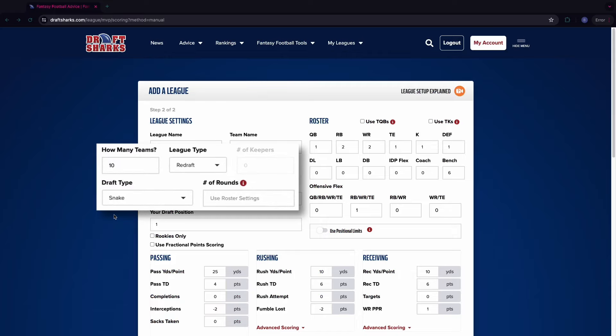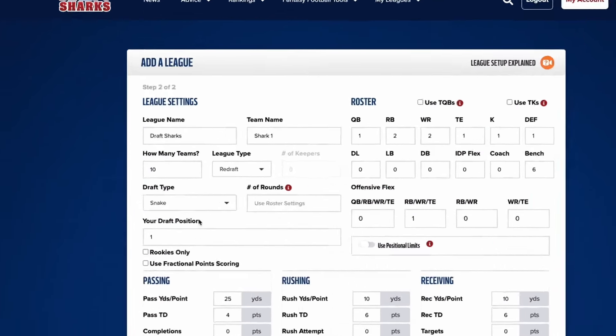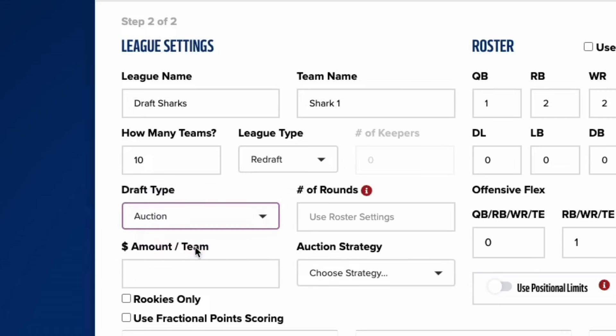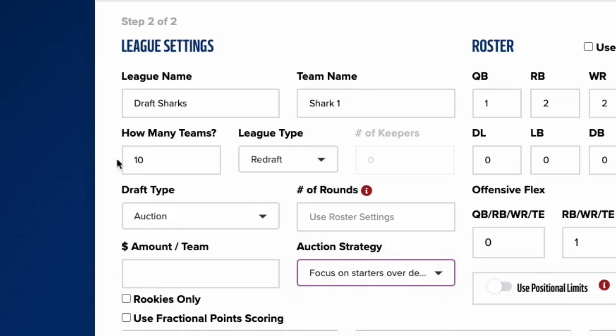Back to settings for a minute. Check that your format, rosters, and scoring all match with your league type. If you are in an auction draft, don't forget to pick your auction strategy: depth, starters, or balanced. Lastly, some platforms don't allow us to sync the number of keepers allowed, so make sure to double check whether that value matches your league.